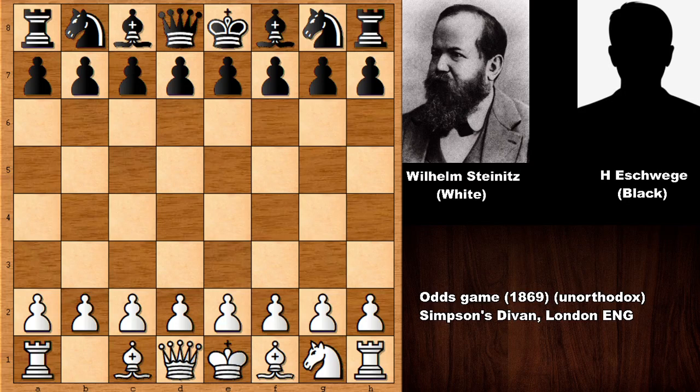Hello everyone and welcome back to another very exciting chess game by Wilhelm Steinitz. His opponent is Herman Wage. This chess game happened in 1869 in London, England. In this chess game, Wilhelm Steinitz surrendered his knight on B1. This is a knighthood chess game — one of the most amazing but also pretty unknown chess games of Wilhelm Steinitz.